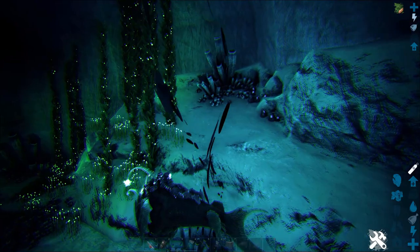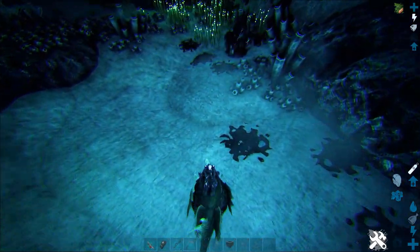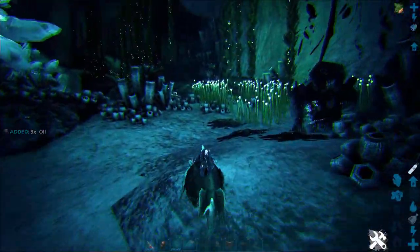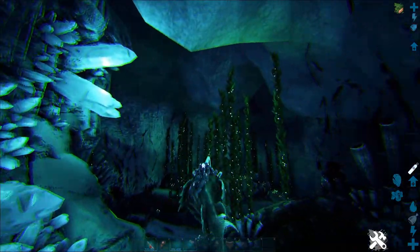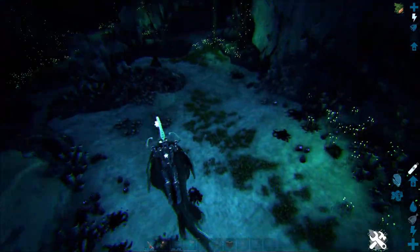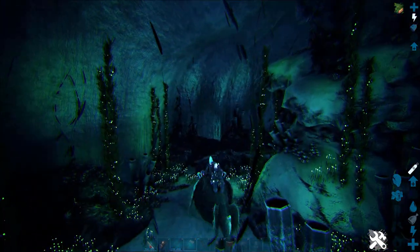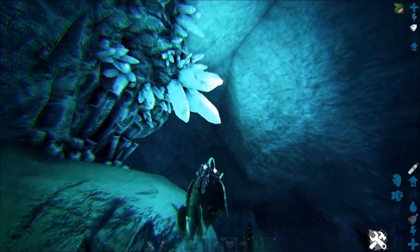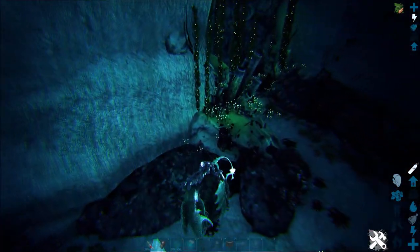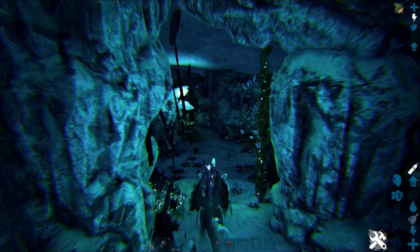Lots of element ore and lots of easy access to resources down here. You can get a dunkleosteus to gather them too. You can also see these little oil splotches — you can gather those for oil, which is a pretty cool early-game technique if you need some quick oil. Down in this cave there are loads of resources. It's only one way in, one way out, so it's not a confusing route.